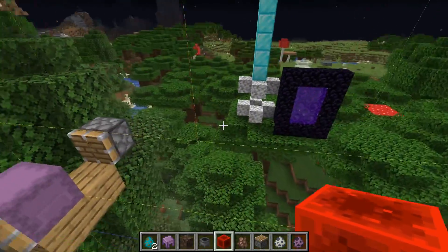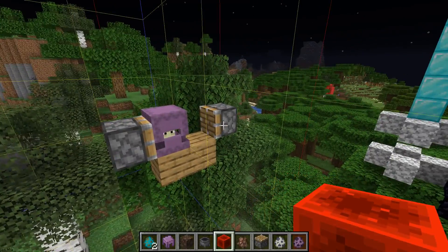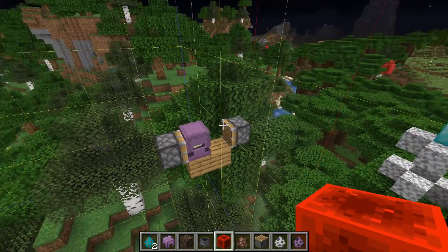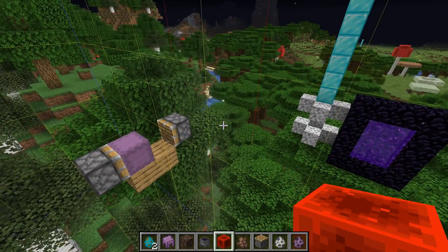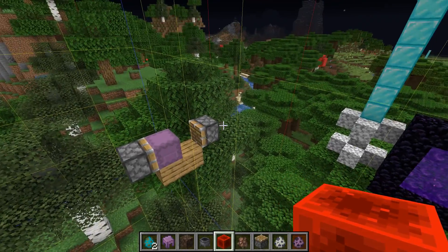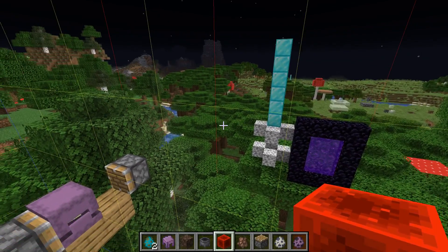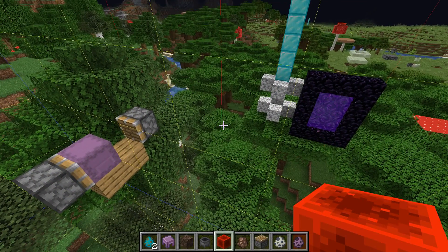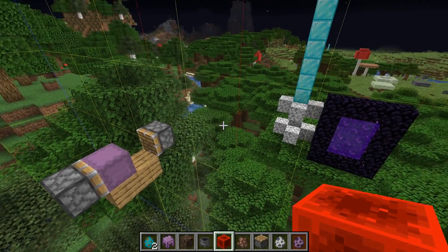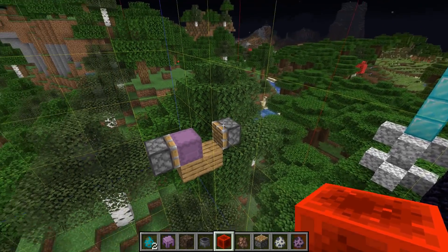Your actual mob switch probably also needs to prevent the shulkers from teleporting — but it's really not the point of this video to show a fully working system, because we're still in the snapshots and mob switches change all the time. It's not an intended game mechanic, but it's really useful and actually a really fun mechanic. If you play this game for a long time and put in a lot of hours to get a mob switch, you've definitely earned it.